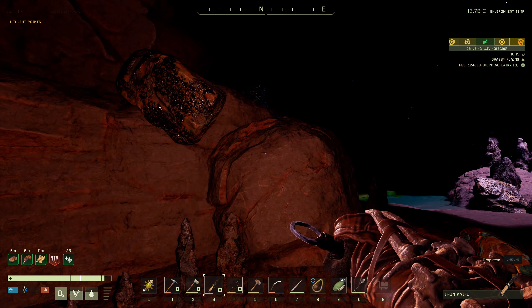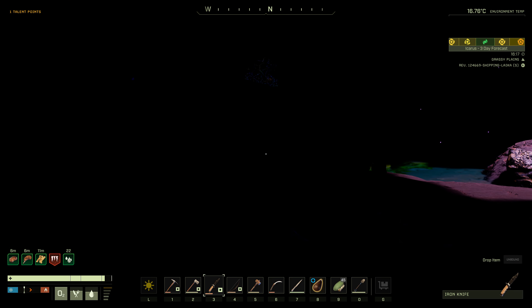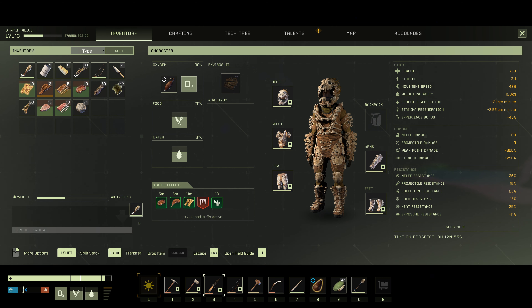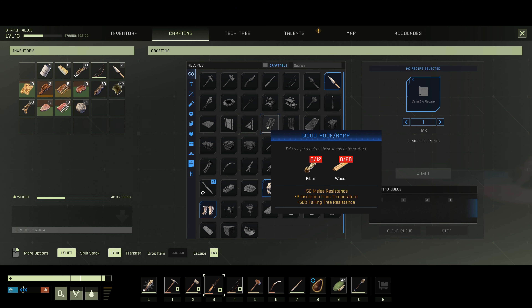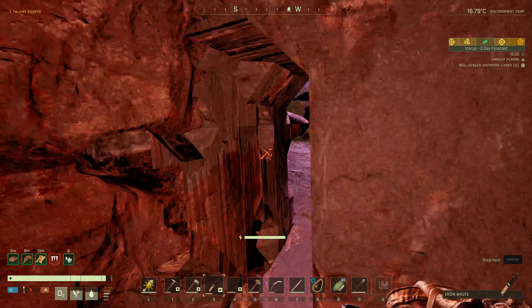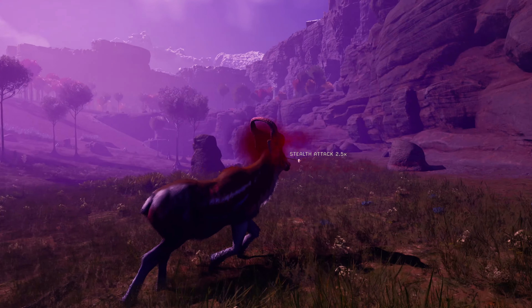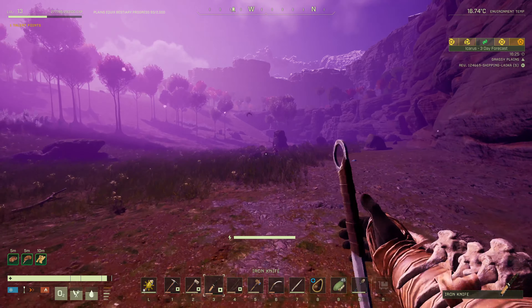Can we jump up here? No. There goes my torch — I think we've got a spare somewhere. Yep, torch. Let's build a ramp — we need some wood and fiber. I do want to get that hive, because we're going to need the bee parts later on. And it will despawn pretty soon, so I want to get it lickety-split.